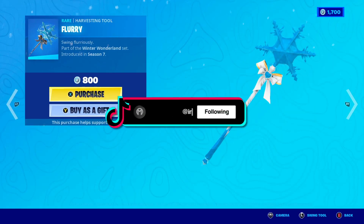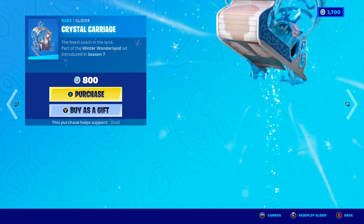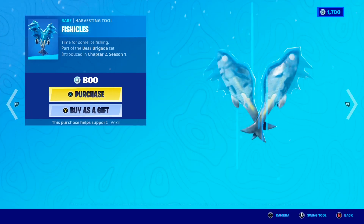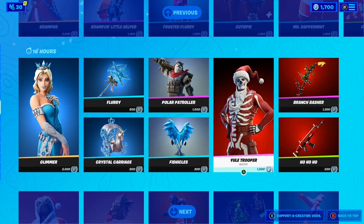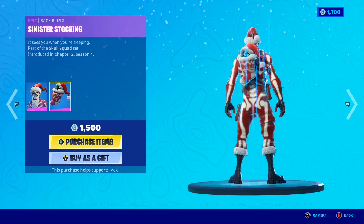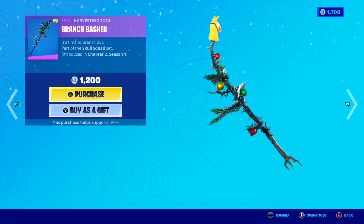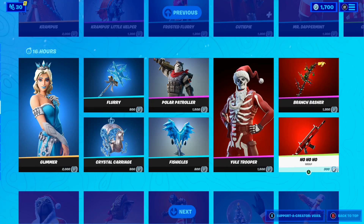Along with this, we have the Flurry Pickaxe, which is a really cool Christmas pickaxe, and the Crystal Carriage Glider, which is such a cool glider. The Polar Patroller is back with the awesome Fischicals Pickaxe, and the Christmas Skull Trooper — the Yule Trooper — is also back in the shop, with the awesome Cinesis Stalking Backbling. We also have the Branch Patcher Pickaxe and the Ho Ho Ho Gun Wrap, which is a pretty cool Christmas wrap.